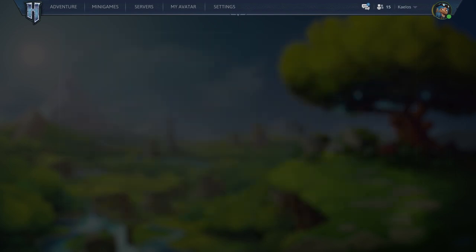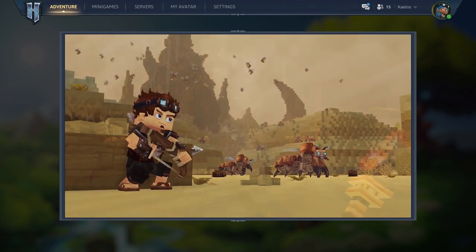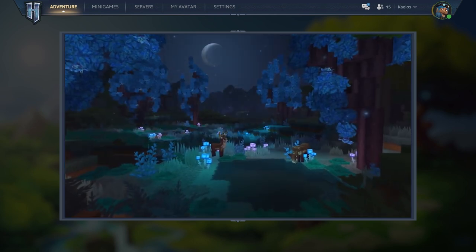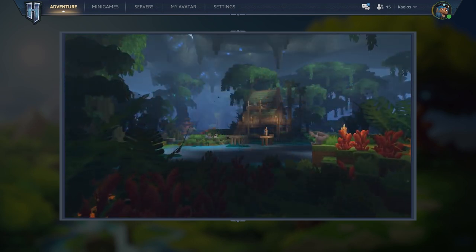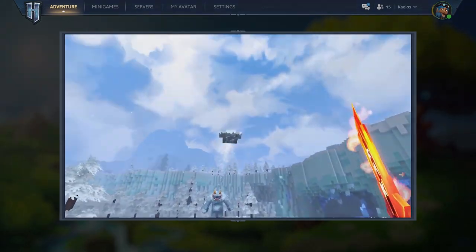Towards the top of the screen, we have a menu bar with multiple options. First, we have Adventure Mode. It's said to be somewhat RPG-like. We'll have single-player and multiplayer combat, with distinctive biomes in a procedurally generated world. We'll also have Dungeon Exploration, Dynamic Boss Encounters, and a lot more.